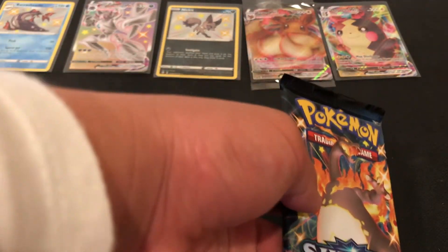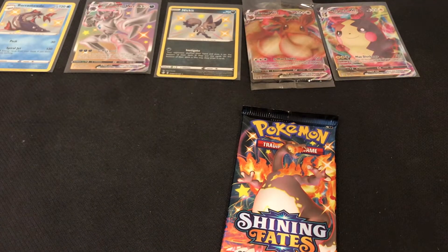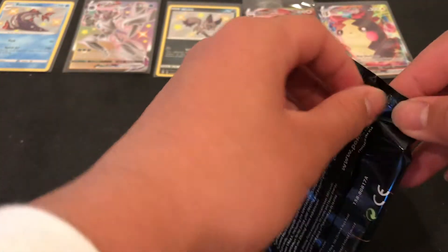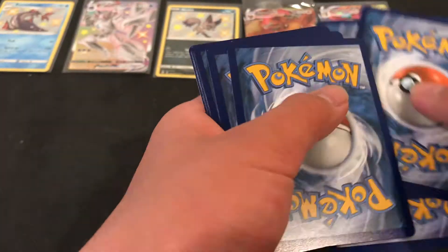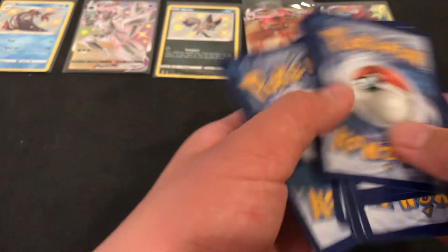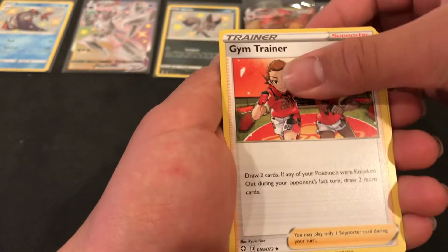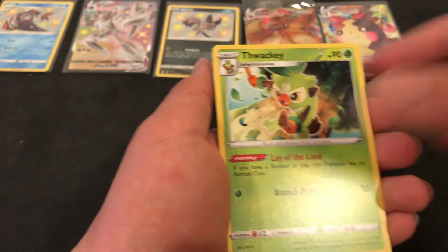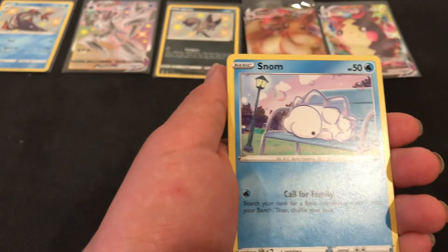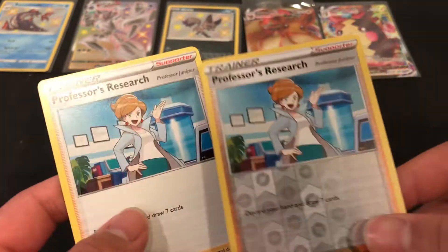Moving on — this might be the second to last, or the Charizard. It was the shiny VMAX first. Shining Fates pack. Electric energy — you guys see that in the front, not so good. Rusted Sword, Gym Trainer, Thwackey, Inteleon, Rillaboom, and then we have Professor's Research and another Professor's Research.